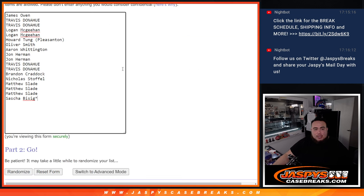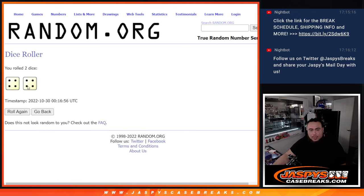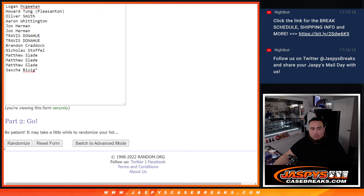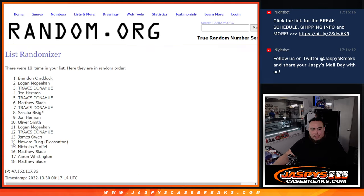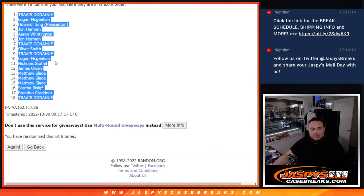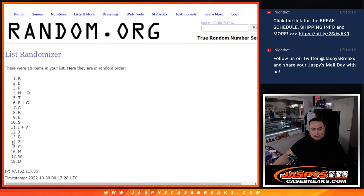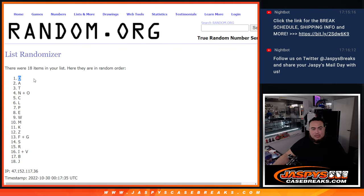We've got the dice roller here — 18 names, 18 letters, and a couple combo letters. Let's click dice roll. It's a 4, 0, 4 — eight the hard way! Eight times. Good luck. One, two, three, four, five, six, seven, eight — eight times. Travis down to the bottom. Eight times again — one, two, three, four, five, six, seven, eight. Eight times — J, down to J.